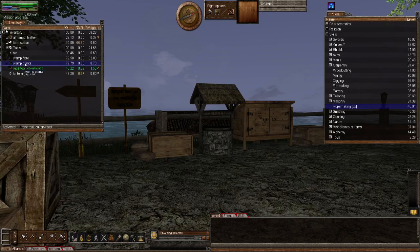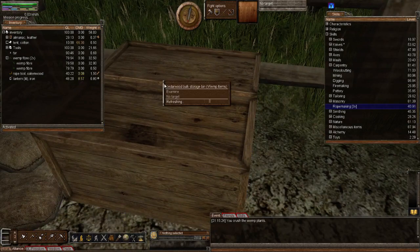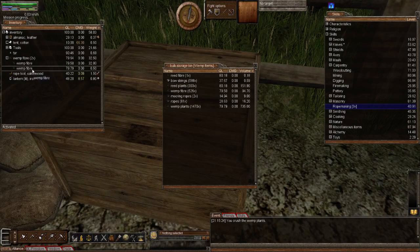To get the fiber, remember that you grow wemp plants. You activate your wemp plant, right click and crush — that will turn it into wemp fiber. You can see here I've combined a load so I've got 32 kilograms worth. Remember, you need 0.65 kilograms, so you'd need a minimum of two wemp fibers in order to make the rope.